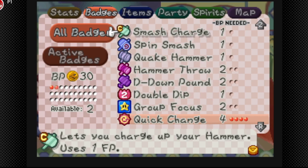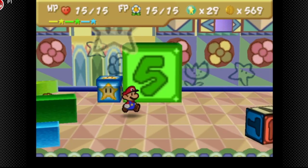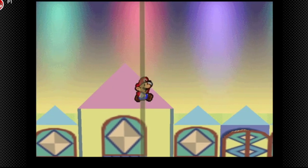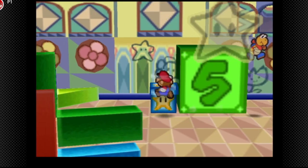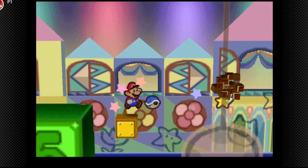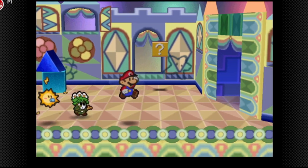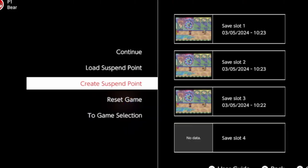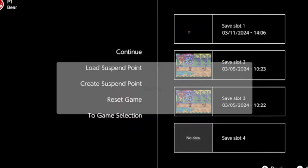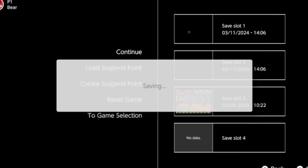Why don't we get rid of power bounce and replace it with quake hammer? Why don't we also get close call? I think these are appropriate badges for this boss. With a little less HP and FP these fights can be pretty intense. I'm gonna save state in case we game over.